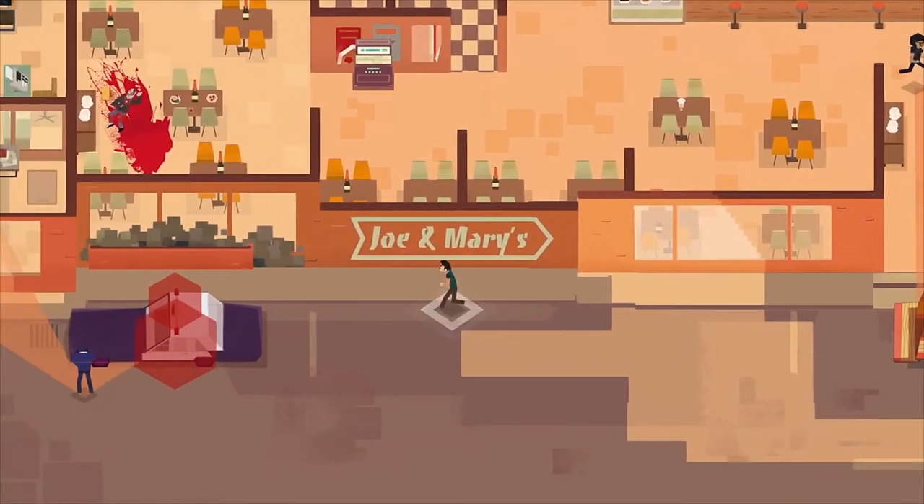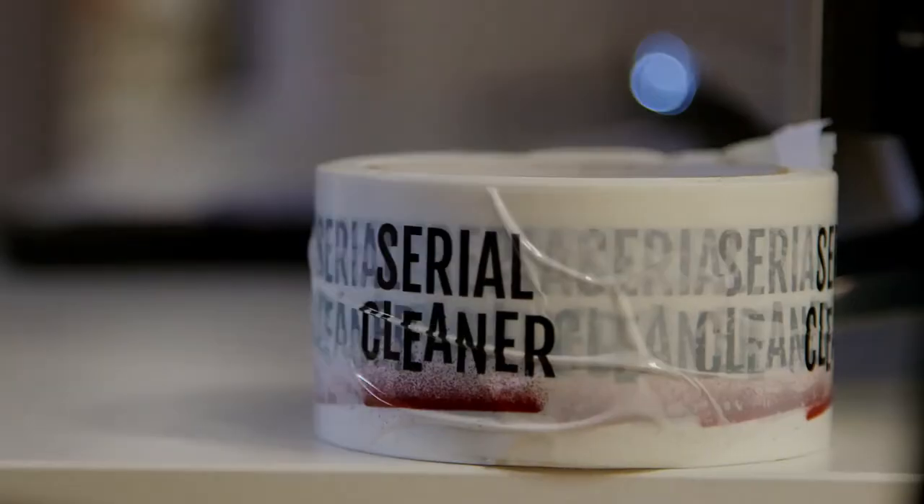We started the development of Cereal Cleaner in January 2016. At the very beginning Cereal Cleaner was supposed to be a very different game. The first idea was to create an isometric puzzle game, but then we decided to work on a fast-paced 2D stealth game.